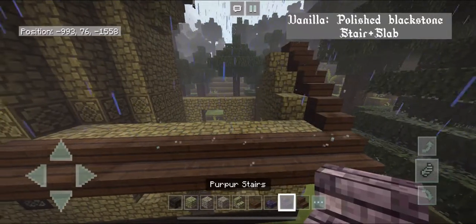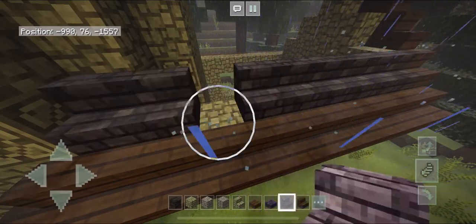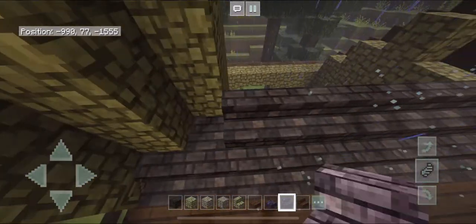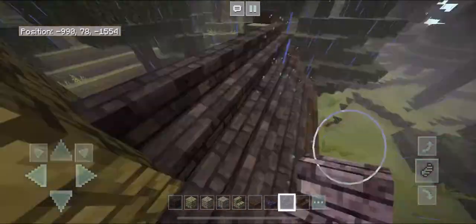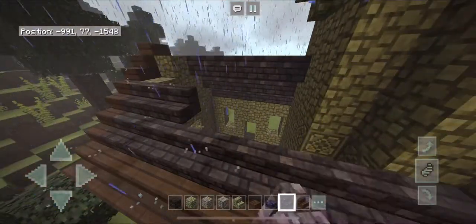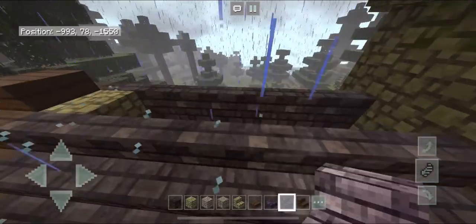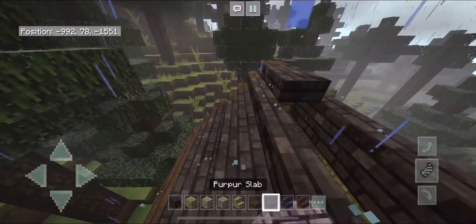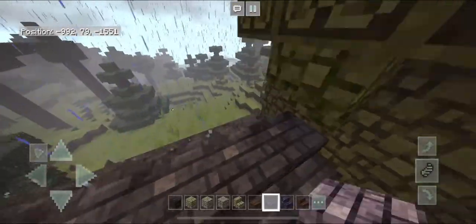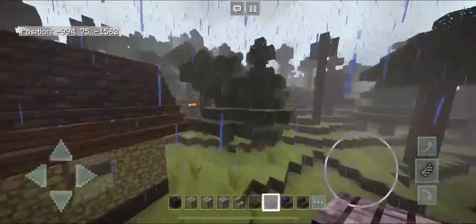Grab your purple stairs and fill in the rest of the roof, then at the very top fill it in with your slabs. That is the roof complete for the cottage.